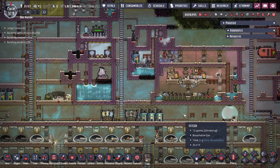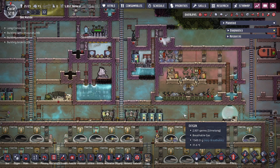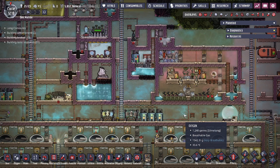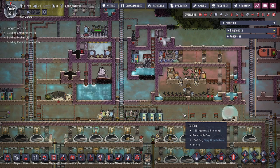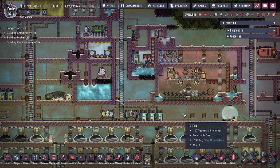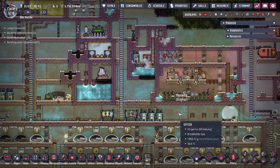Hey guys, Legit City here. Today in the game of Oxygen Not Included we're going to be going over the Fast Friends patch that just went live. If you guys saw the previous video where we went over the quick sneak peek of the Fast Friends DLC free content update — and of course who doesn't like free content — this is going to be a continuation of that now that the patch is live and the values are set in stone.